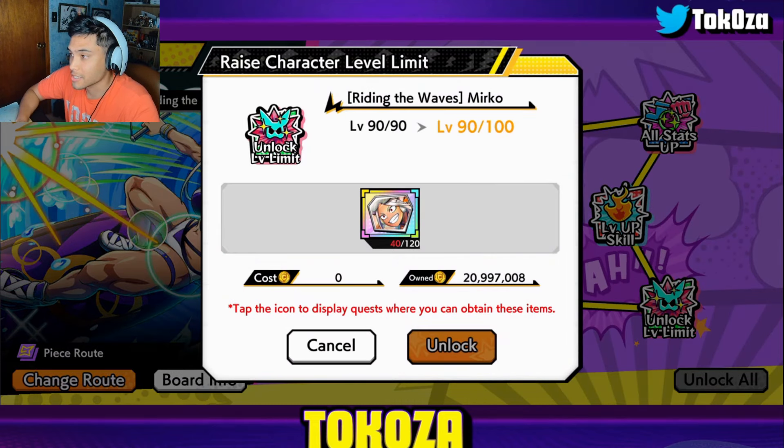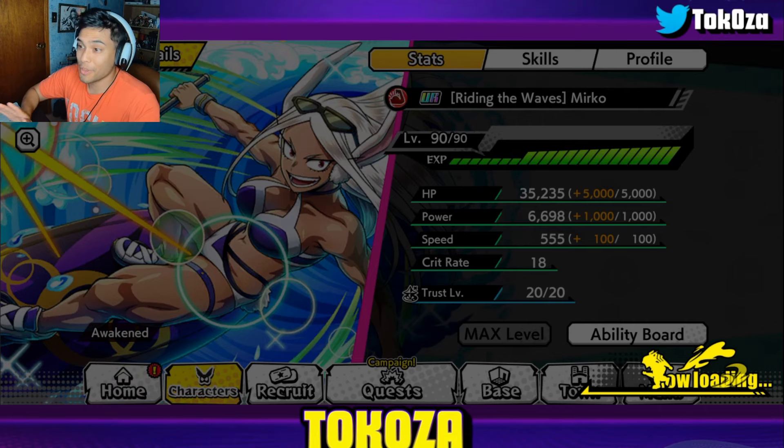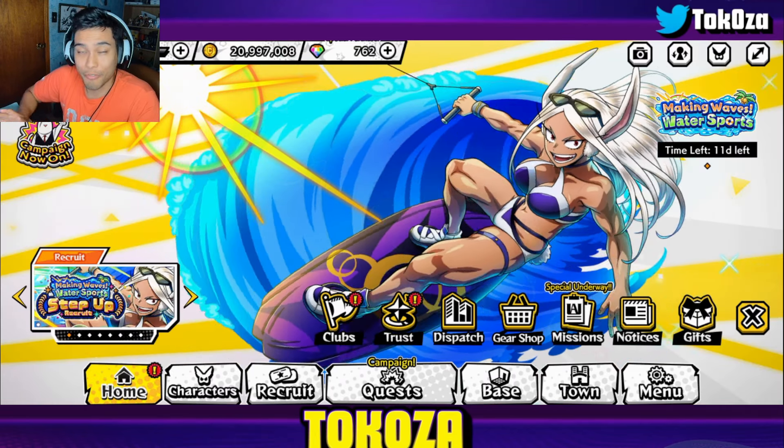In terms of the routes: the basic route is completely done. I farmed this up way beforehand because they leaked her way before she was released. I got all the materials required. And then the peace route — all I'm missing is this one piece — and then that will be completed as well.